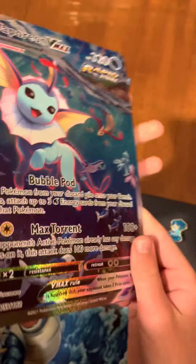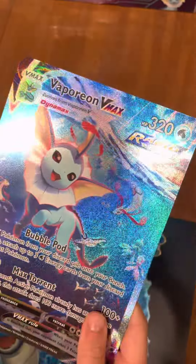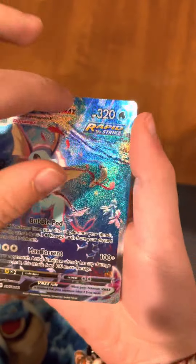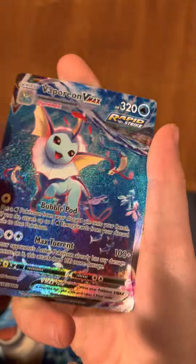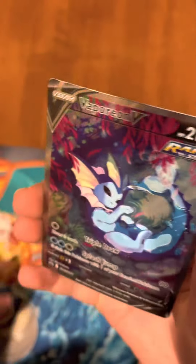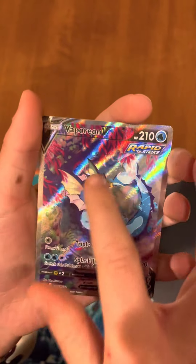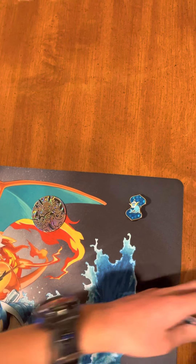So here's the jumbo card — it's very cool. And then we've got the mini version. It's got the rainbow hue. And finally, Vaporeon V — it's pretty cool artwork. It's got texture, it's got the rainbow hue.